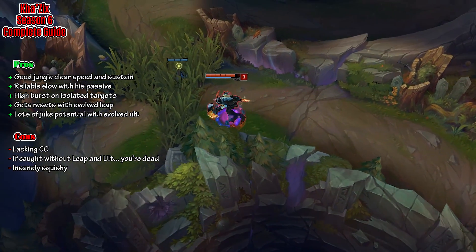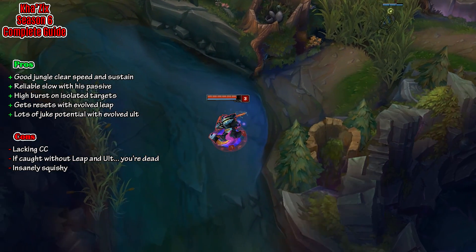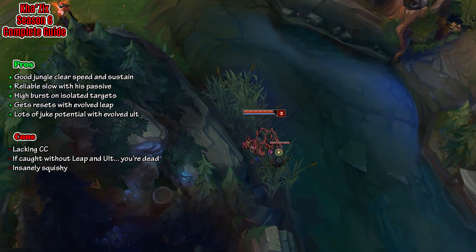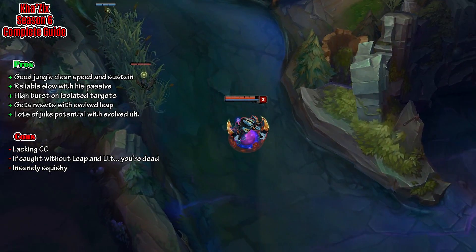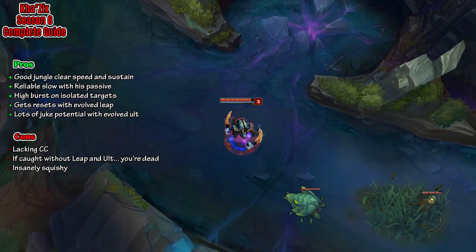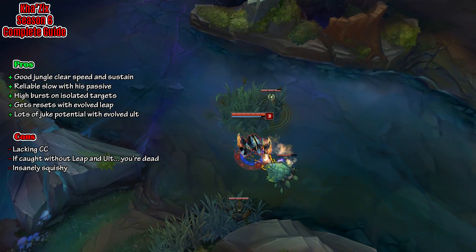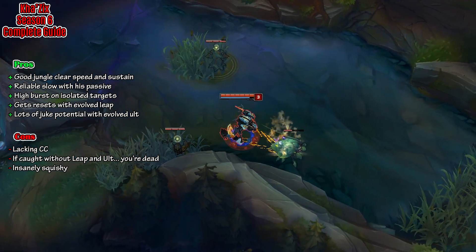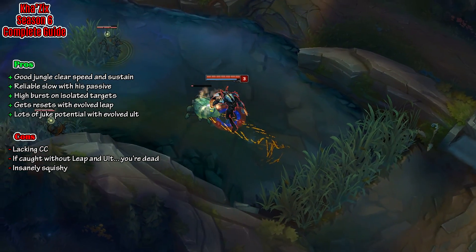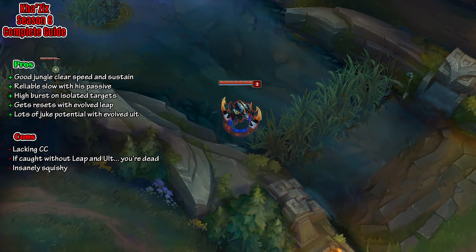With all of these pros, there of course are a lot of cons as well, considering he is not a top tier champion. The first being that he is lacking CC. The only thing he really has is slows — he cannot actually stun champions — so when he is ganking, he is somewhat reliant on the champion he is ganking with having some sort of CC to chain with his slow. If you get caught without your leap and ult, you are pretty much dead. Kha'Zix is as squishy as an AD carry and considering he has to be in the middle of fights, that is not the greatest thing.